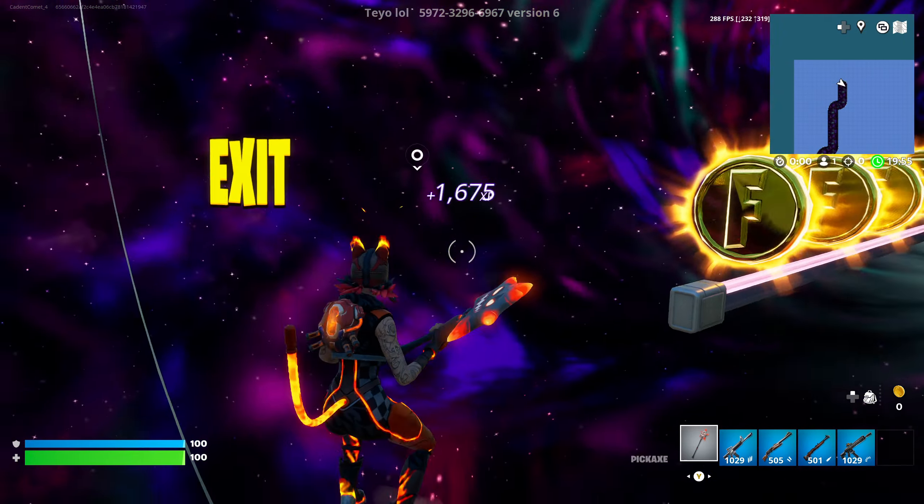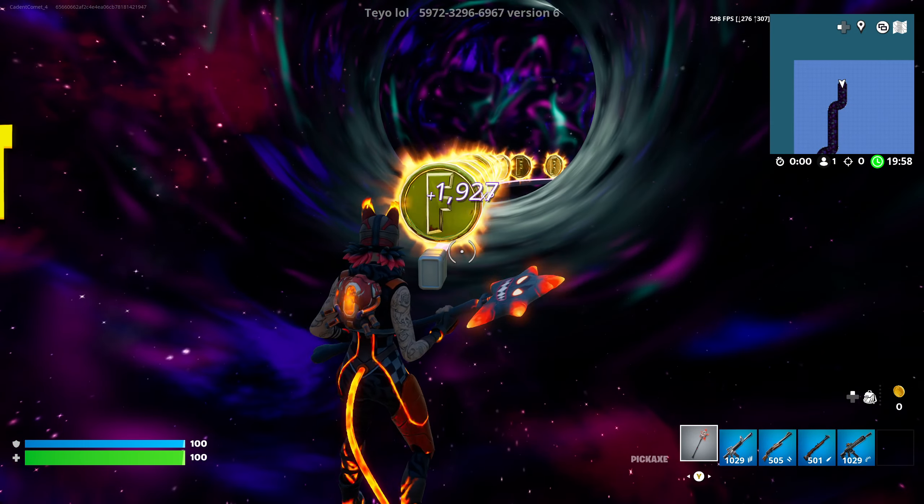Now we're going to come back here, standing on this square right here and emote. And if you've done that in the correct spot, we can come up here into the middle. Right here is the secret area button, and that will bring us here to the grind rail. Now we can jump on the grind rail and collect all the coins for even more XP.